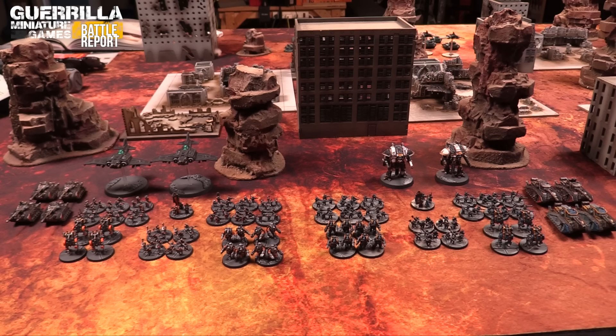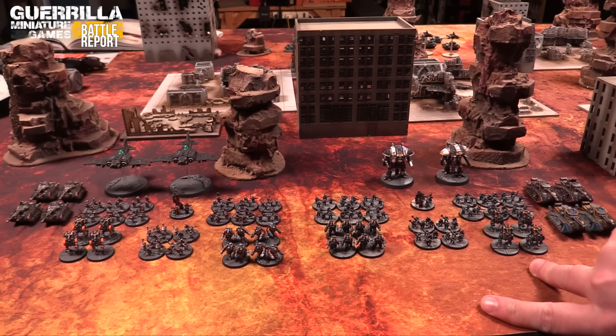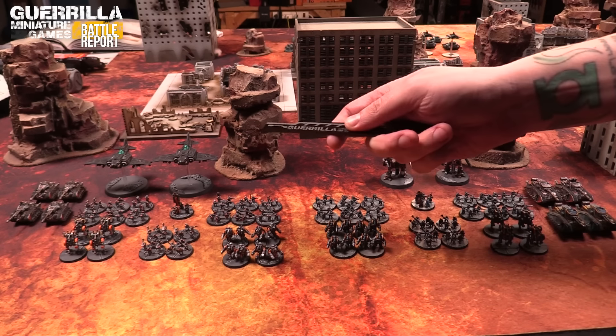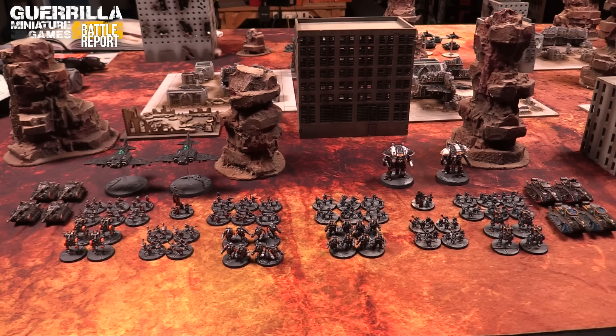Here's Rob's 1500 points of Solar Auxilia Penal Legion. He has two sub-cohorts - one with the legate commander, one with the tactical command. Both have two militia lasrifle tercios each with two flamers, four sentinels each, four ogrens each, four Velatari each. One cohort has four Leman Russes with vanquisher battle cannons and lascannons, the other has four Malcadors with sponson lascannons, hull-mounted demolishers, two with vanquisher cannons and two with lascannon turrets. Plus two Thunderbolts with upgraded autocannons and sky-strike missiles, and a Knight Errant and Knight Paladin.